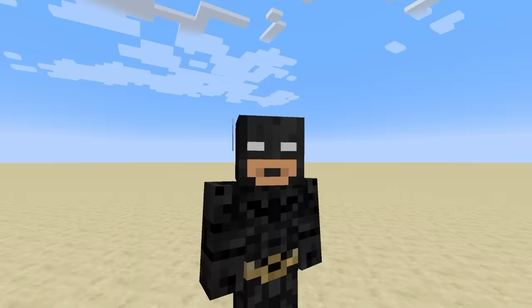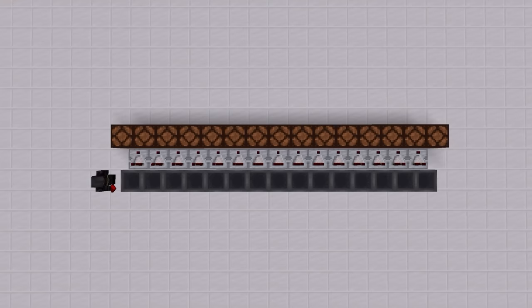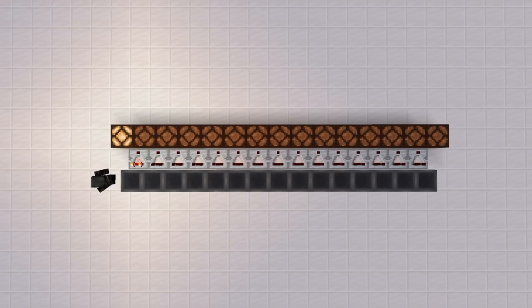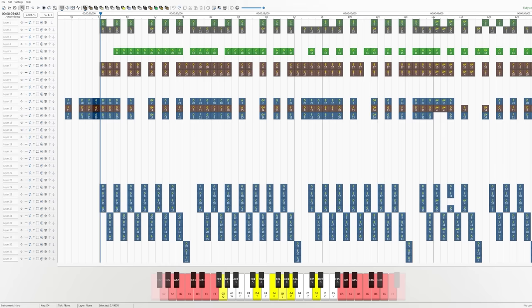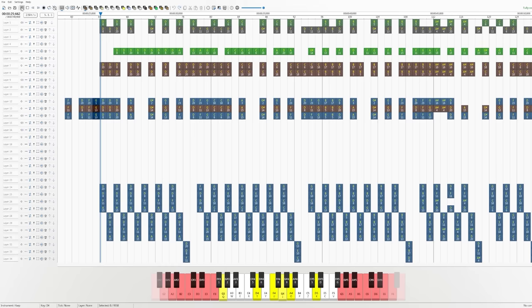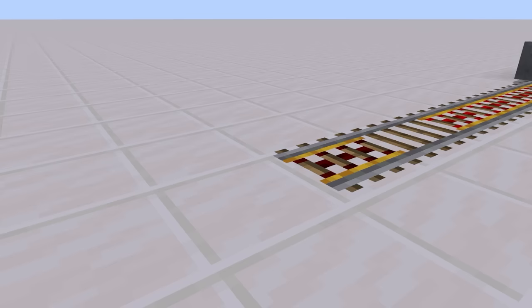So, with this amazing plan, all we need is two jukeboxes to cover the full range of one instrument. Or do we? There's one fatal flaw with this approach. Hoppers are painfully slow. They transfer items once every 4 redstone ticks, or 0.4 seconds. And though this may be fast enough for your storage system, it sounds like this when you try to play a song. Yeah, that was Megalovania, if you couldn't tell.